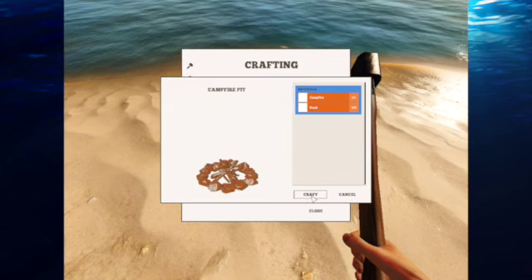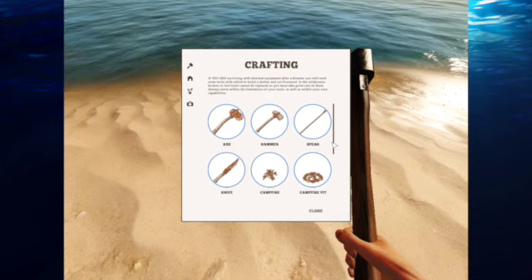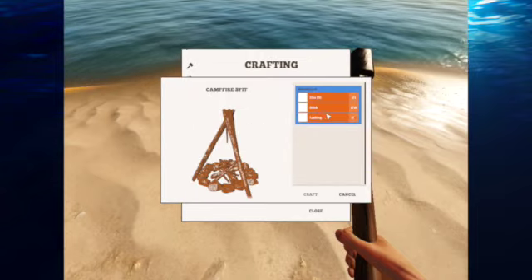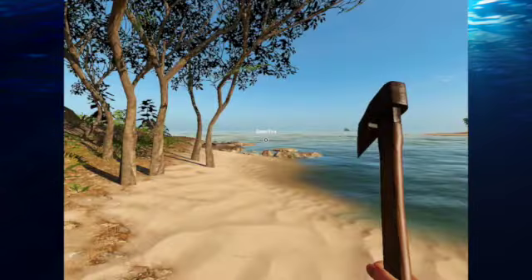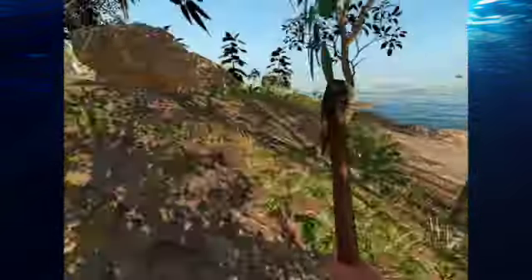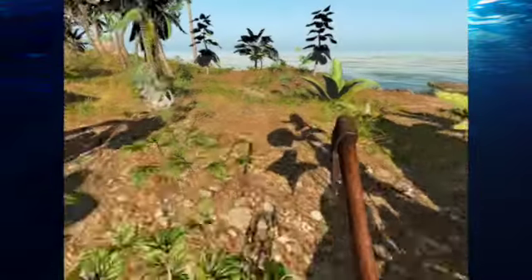Campfire pit. There we go. And then I want to make it into a spit — campfire spit. I need a lashing for that. Lashing I know I get from a yucca plant, so I've got to try and find a yucca plant. I don't know if I can cut down a yucca plant or not.